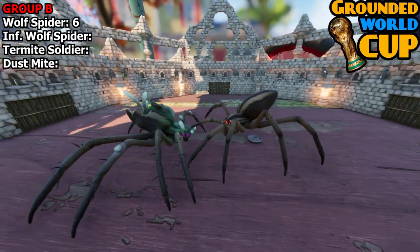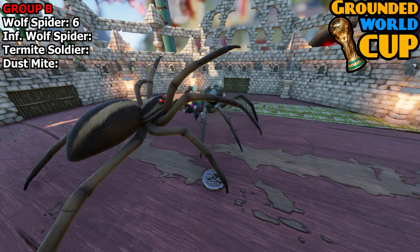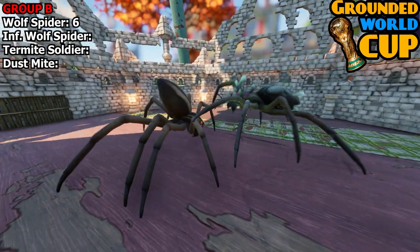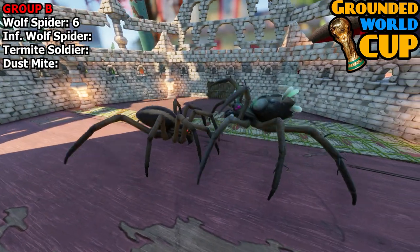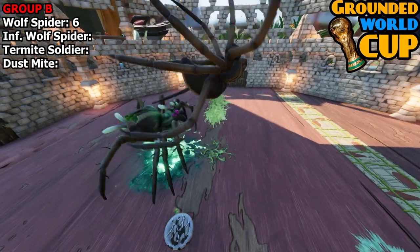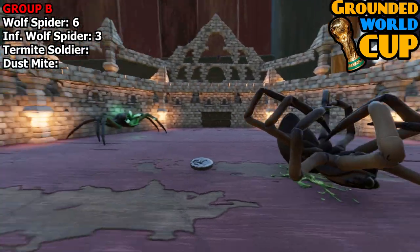This looks close but I guarantee the infected wolf spider wins this hands down. Although the wolf spider looks like he's going through so far on six points, someone like the infected wolf spider could steal his top spot, which is very likely. Anyone against the dust mite is going to get three points if he just runs away from everyone. There we go — all three matches done. The wolf spider finishes on six points. Infected wolf spider is on three, but that's only his first match.